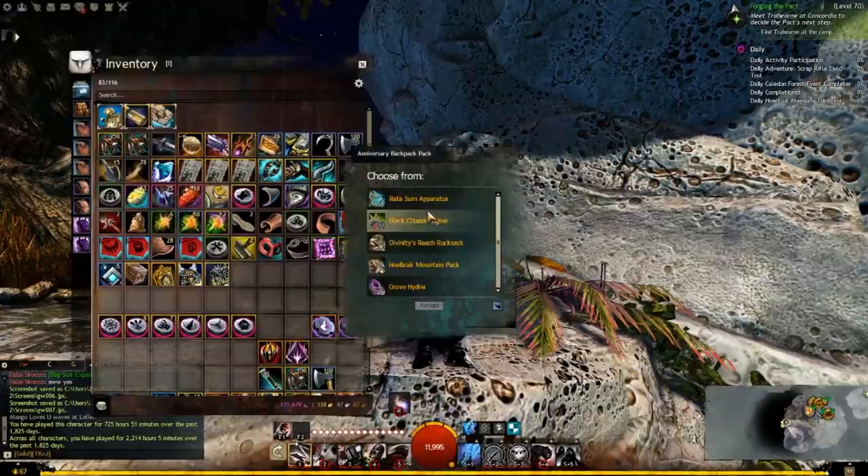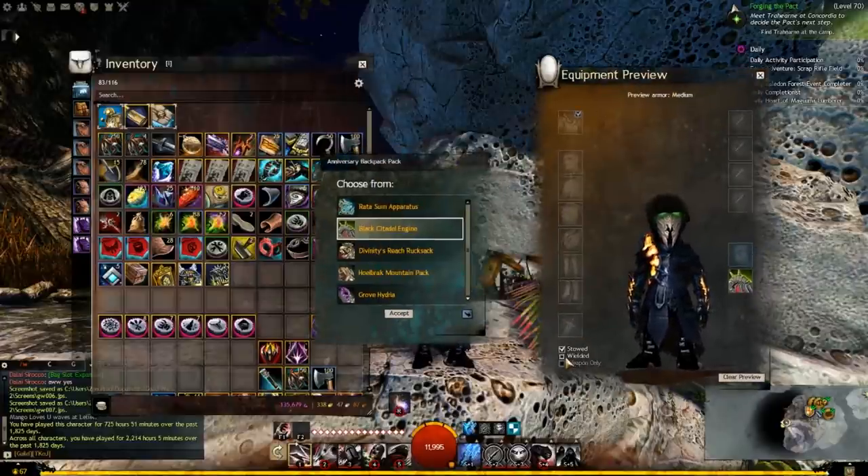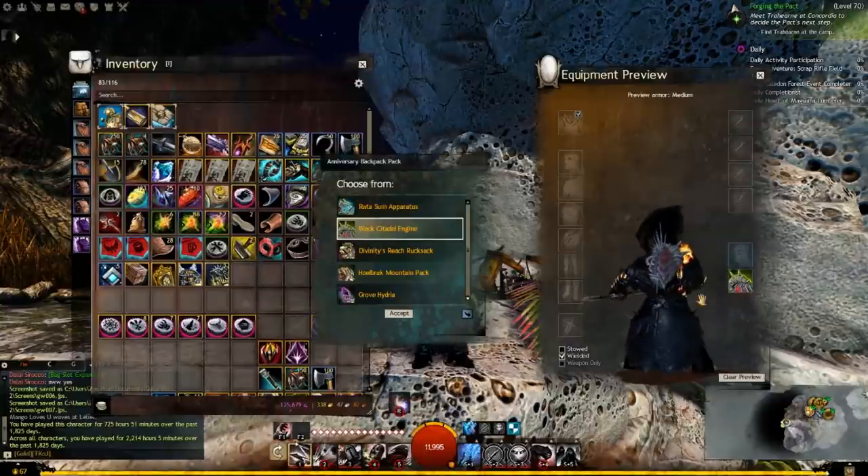I got the Rata Sum apparatus, the Black Citadel engine, Divinity's Reach Rooksack, and the Holbrook Mountain Pack. Let's take a quick look at these again. Yeah, that one's alright, I don't know which one I want yet.